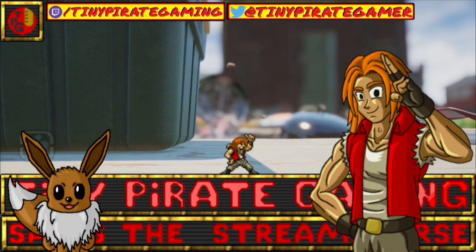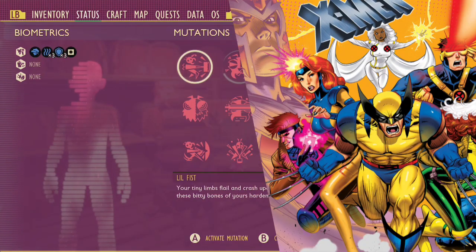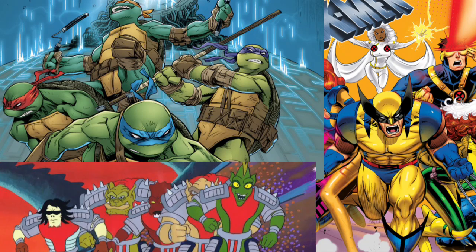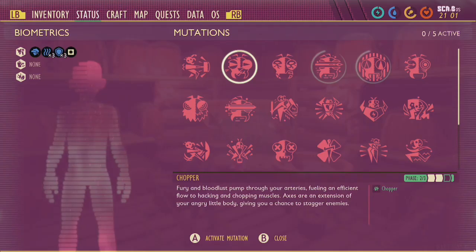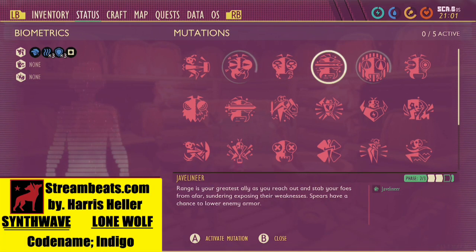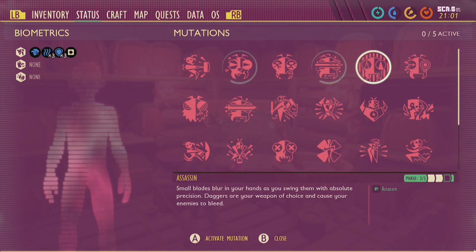What up? It's Tiny Pirate Gaming, and in this video we'll be talking about mutants — not the Marvel kind, not the turtle kind, and definitely not the sports kind. None of those. Instead, we're talking about the miniaturized ones. More specifically, the top 5 mutations in Grounded, and why I think these mutations, above all others, provide the most usefulness for surviving anywhere in the backyard.